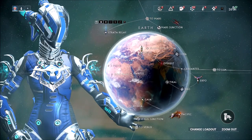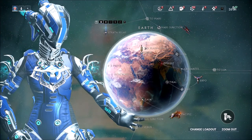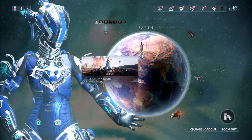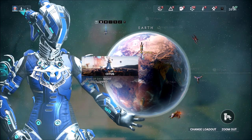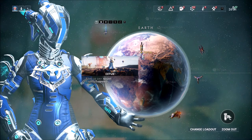First step: go over to your navigation. For those of you who are new players and don't know, you want to go to Earth, and on Earth you have Cetus, and Cetus is where you're going to want to head, because that is where everything you need to start this acquisition of Ostron standing XP lies. Click on Cetus and enter the mission.